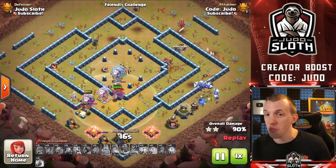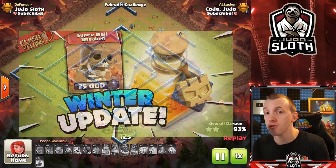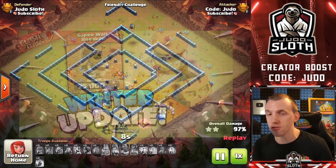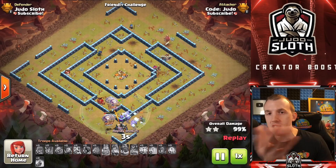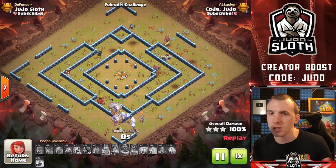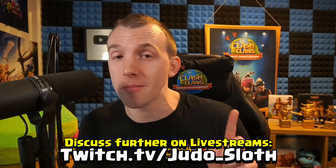I think they are going to be the new way to Lalo. Remember you can take two super troops now with the update — so you could take a Super Wall Breaker to set up your Hero Dive, zap one area of the base, then use the Ice Hounds for the rest. I do think they will be used probably a lot more than the super wizards, but if you want to know about the super wizards I have my video on them linked right here.